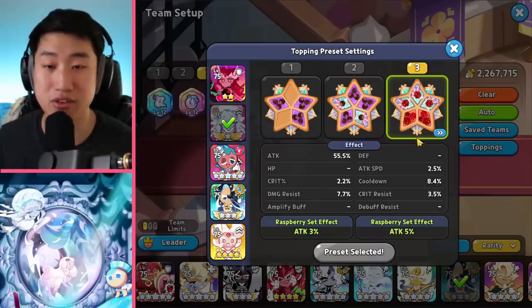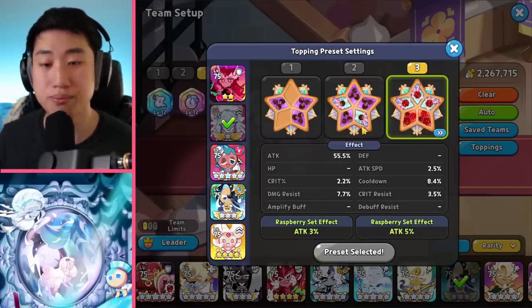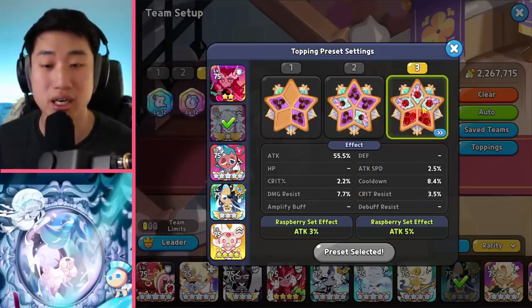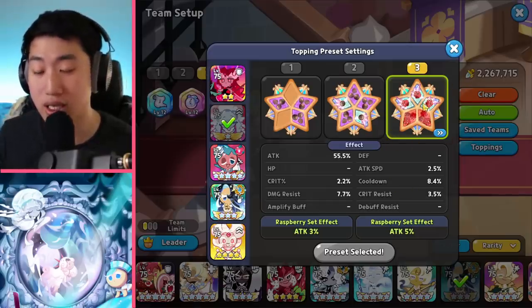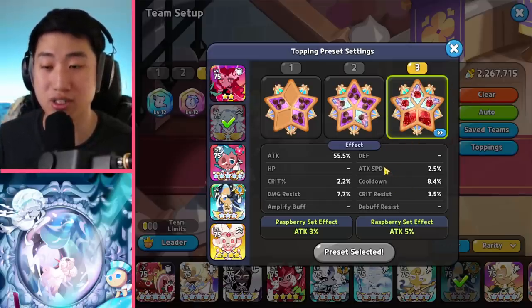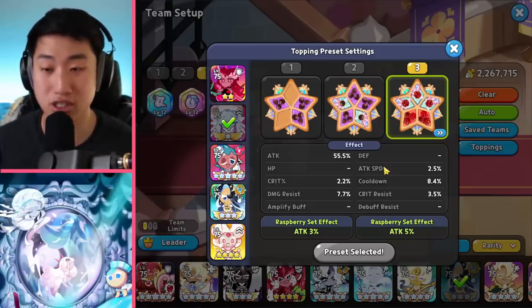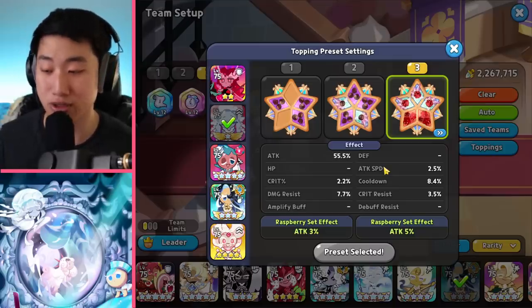The next one is going to be Frilled Jellyfish. Frilled Jellyfish also has two different settings. You can go with the Full Swift Chocolate focusing on a bit of damage versus and cooldown, or you can just go with a Raspberry. A lot of people are actually choosing Raspberry right now because Frilled Jellyfish doesn't really survive well inside of the arena. You just use her skill, do a little damage that she can, apply the debuffs.